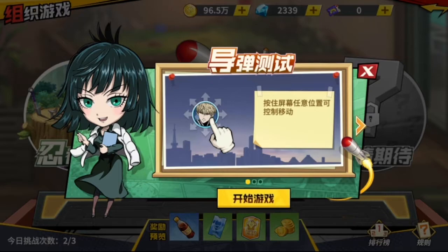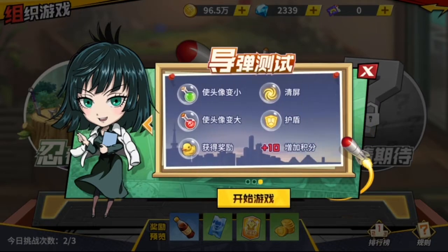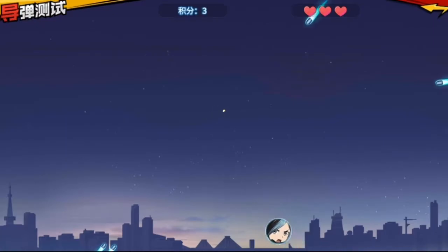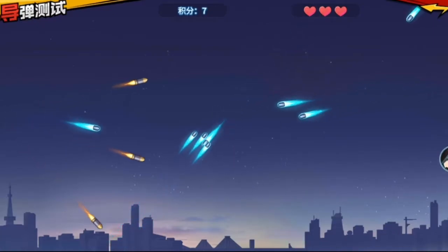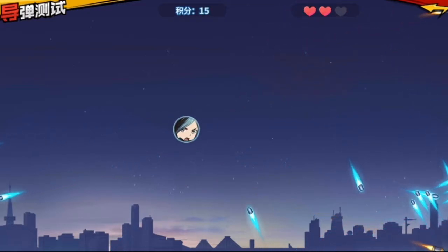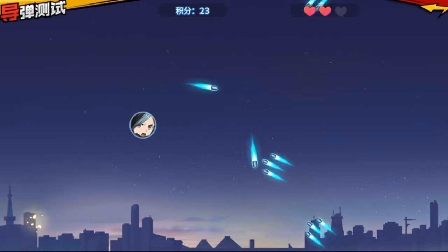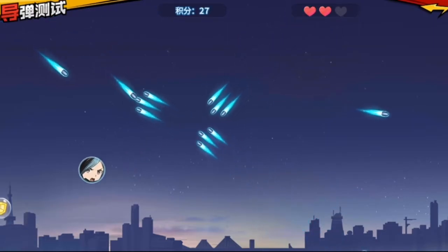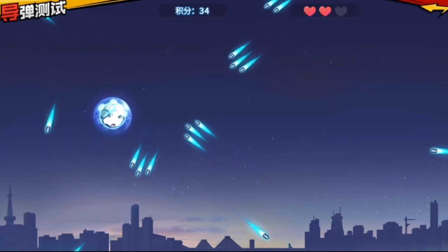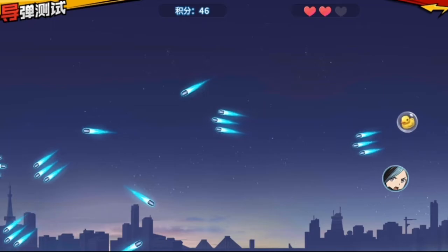Hold the screen to control the movement. Oh, you just have to dodge missiles and take these buffs — I think that's about all. The control is a bit weird. Oh, I don't have to point at the character — I can touch any part of the screen to move the character.